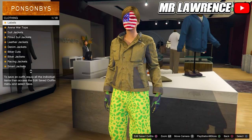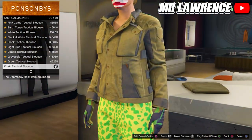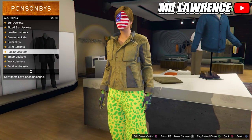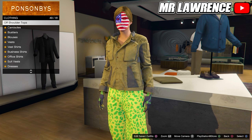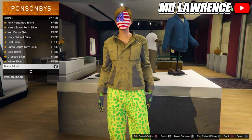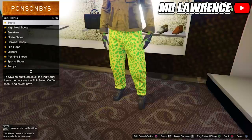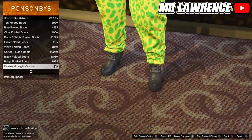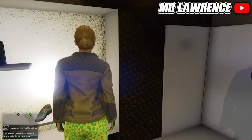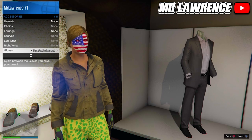Then go to the top section, scroll down to tactical jackets and purchase the last one. Stay in the top section, go to bikinis and select the black bikini. Then go to the shoe section, high heel boots and purchase number 24. Make sure that you have the light woodland armored gloves equipped and save this outfit in your third slot.